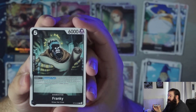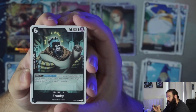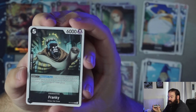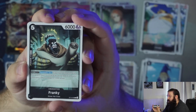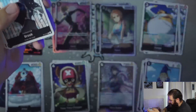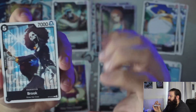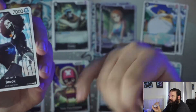Next we have Frankie — five cost, six thousand power, counter of one thousand. When your opponent attacks, if you have a character with a cost of six or more, this character cannot be KO'd by your opponent's effects and gains plus two thousand power. So during your opponent's turn you're basically at eight thousand power — a very nice boost. A very strong card with a lot of staying power that you can use aggressively and to make your opponents struggle to clear your board, though it's not a blocker.